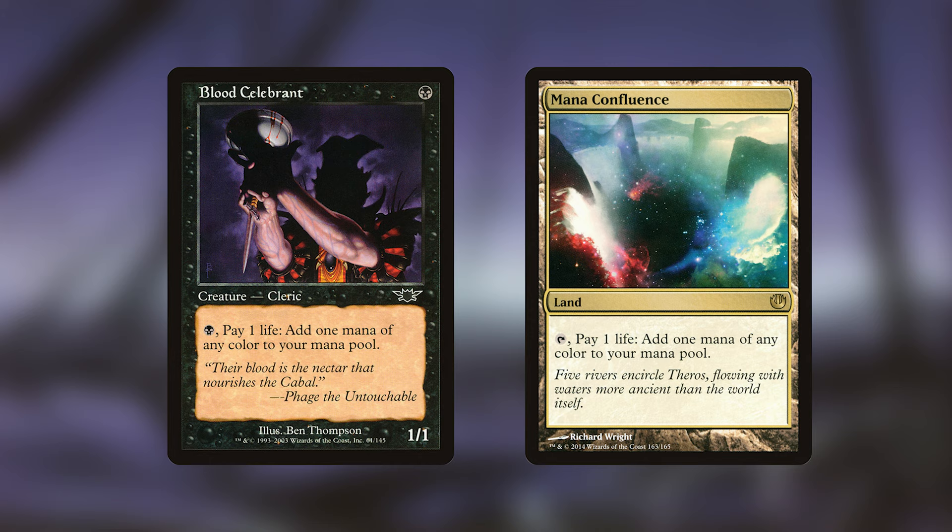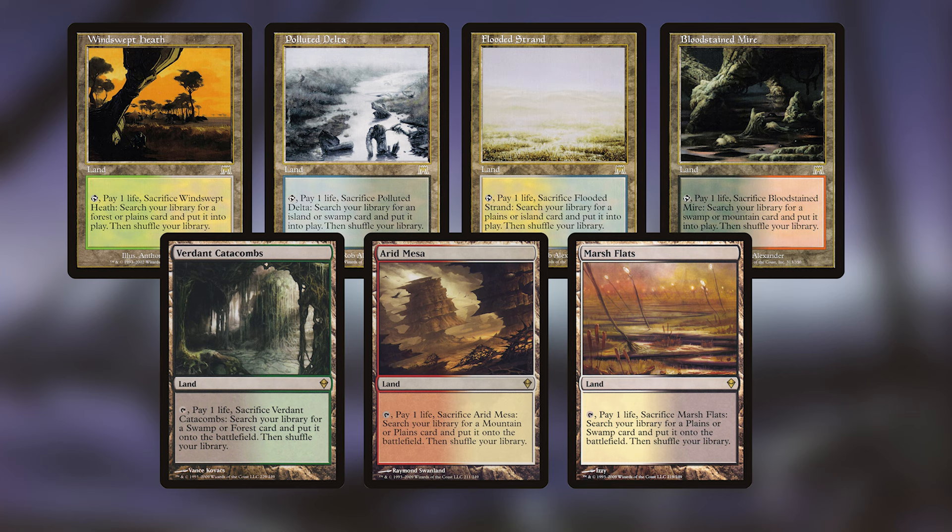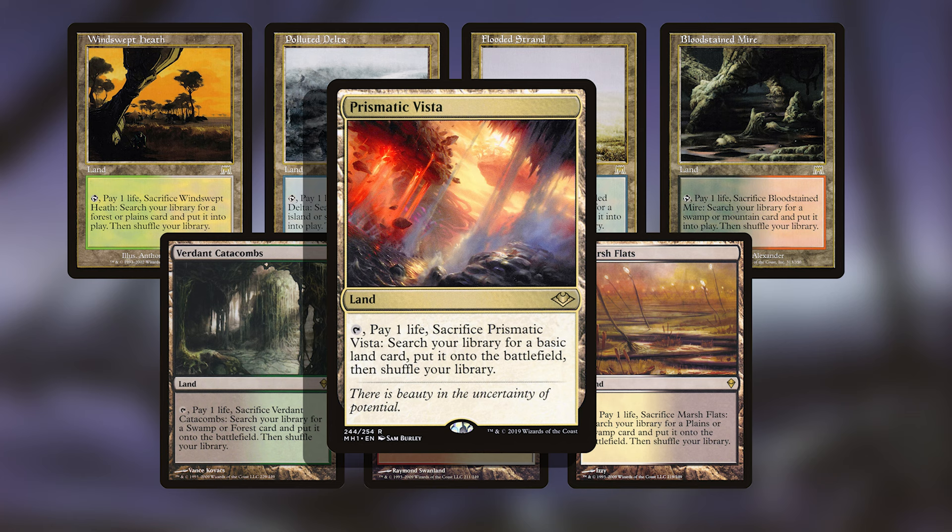One of this commander's strengths is taking advantage of fetch lands. We have seven that can search up a plains or swamp, and when we sacrifice them we pay one life — so instead of getting one land, we can get an additional one with Varic. That's very unheard-of land ramp in a black and white deck. With Prismatic Vista from Modern Horizons 1, that's eight ways of ramping in the early game if you get Varic out early.